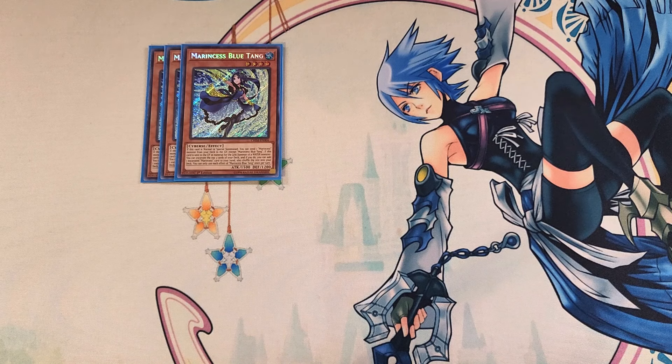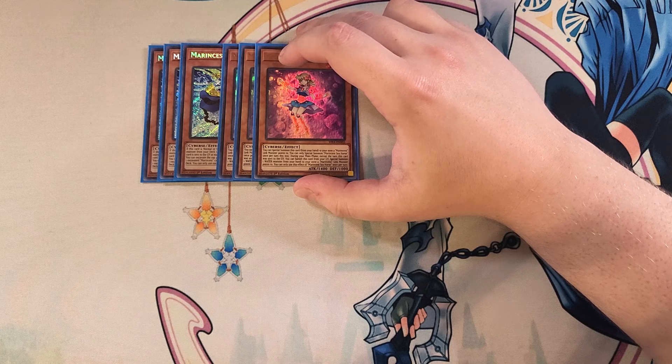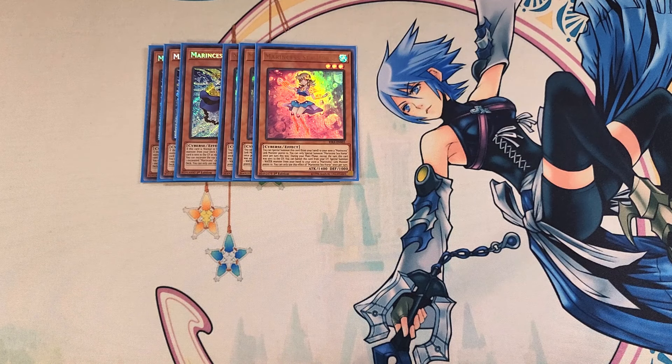We then play three copies of Seahorse. Seahorse is amazing in the deck as an extender because you can easily grab this card back out of the graveyard with your copy of Blue Slug. It has the ability to special summon itself from your hand to a zone a Marincess link monster points to, making it a definite 3-of as an extender. This card also has the ability — except the turn it was sent to the graveyard — to banish itself from the graveyard and special summon one water monster from your hand to a zone a Marincess link monster points to.